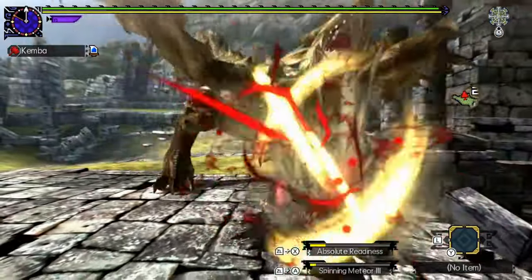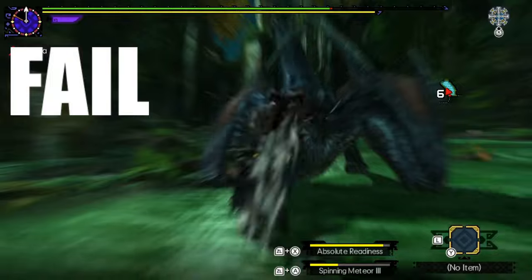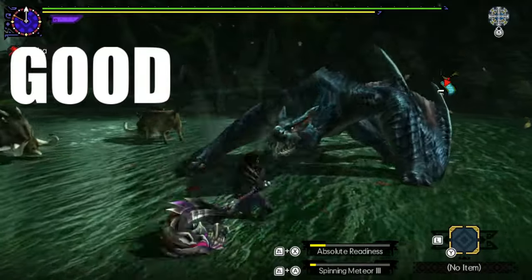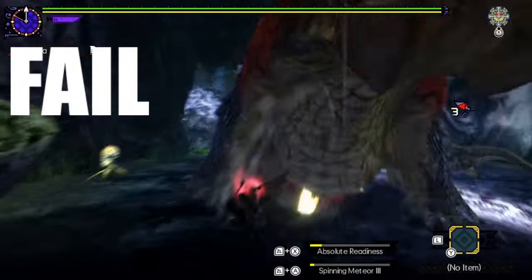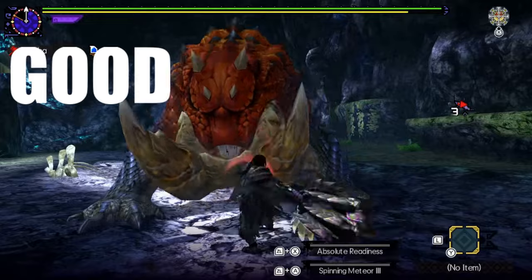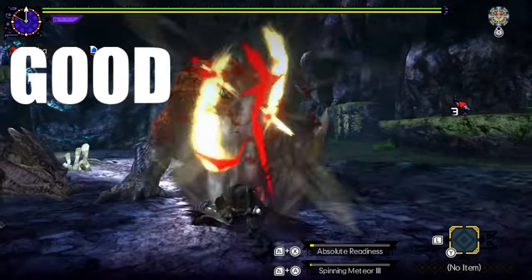The Earplugs skill lets you hit golf swings while the monster roars. Just like when the monster is stunned, timing the golf swing to hit can take a bit of practice. Typically, you don't want to start mashing the combo input before the monster roars — you want to start the combo when the monster starts roaring. This changes slightly from monster to monster, but make a mental note to be methodical about it.